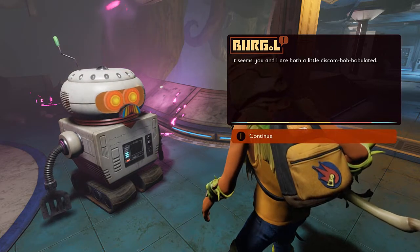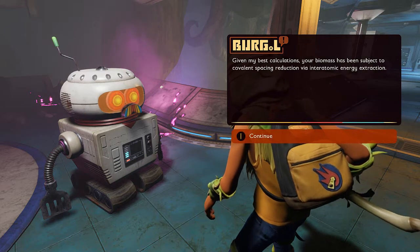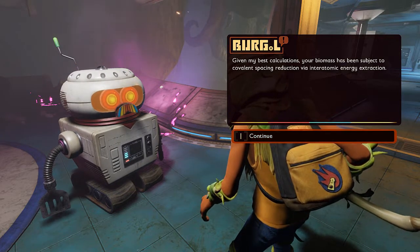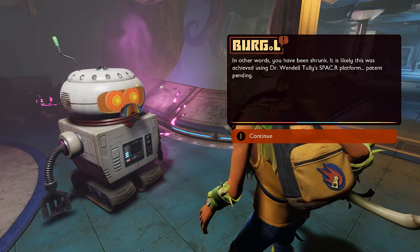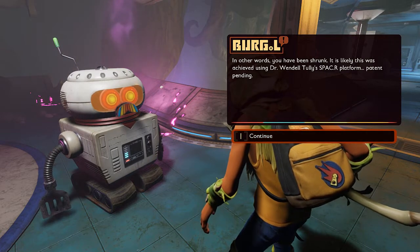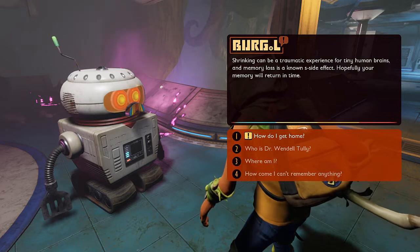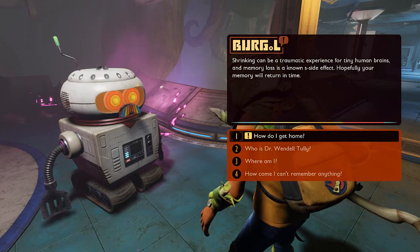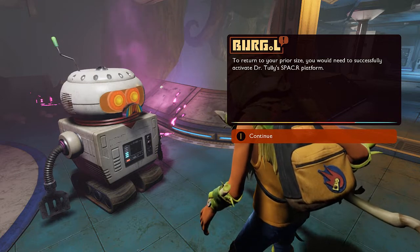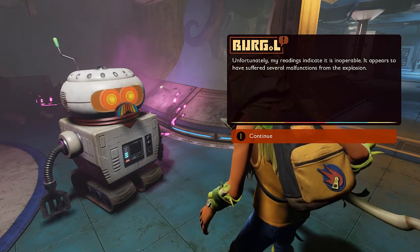So how come I can't remember anything? It seems you and I are both a little discombobulated. Your biomass has been subject to covalent spacing reduction via interatomic energy extraction — in other words, you have been shrunk. It is likely this was achieved using Dr. Wendell Tully's spacer platform. Drinking can be a traumatic experience for tiny human brains and memory loss is a known side effect. Hopefully your memory will return in time. How do I get home? To return to your prior size, you would need to successfully activate Dr. Tully's spacer platform. Unfortunately my readings indicate it is inoperable — it appears to have suffered several malfunctions from the explosion. It appears you may be stranded here for some time until we find a solution.